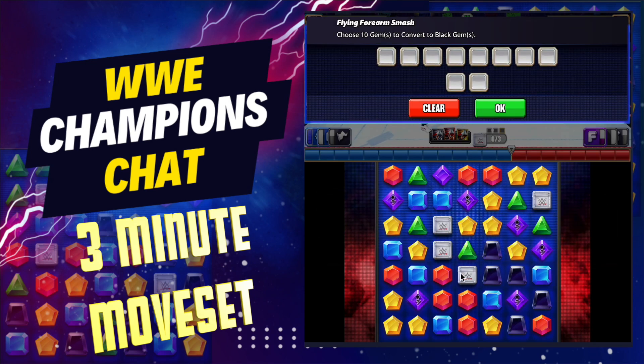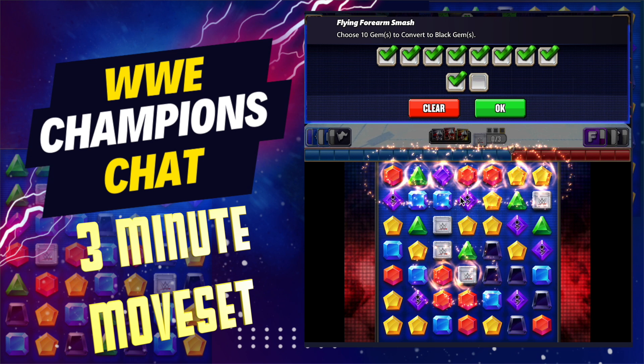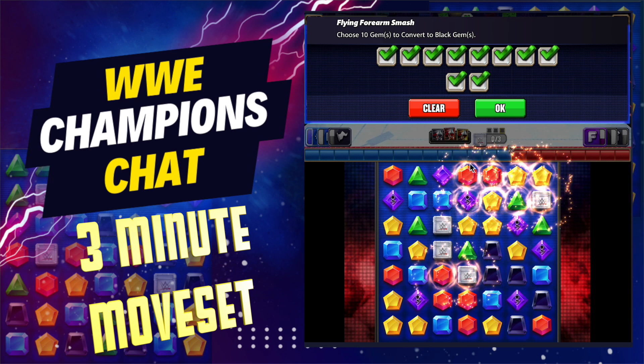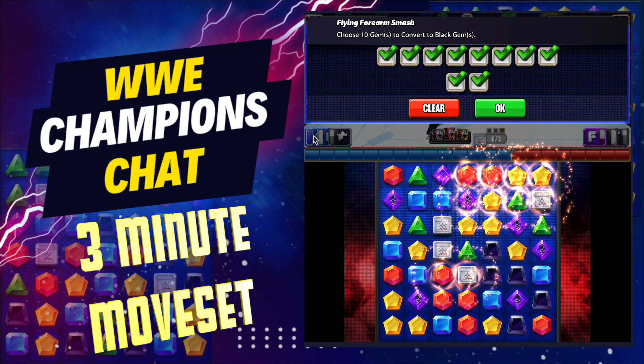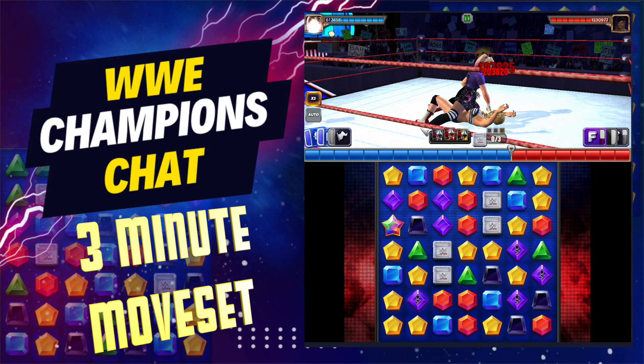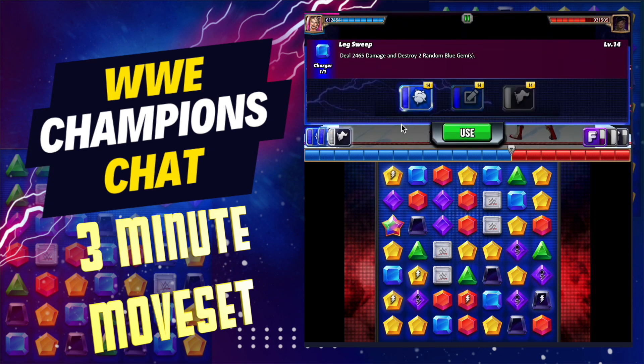You're going to create black gems here. What I try to do is see if I can get the blues lined up — you can do four matches, or you can just do one big monster black gem move. If I do this right here, I get two blue, which helps load that move back up. We're going to do all that black gem damage — bam bam bam — that was a 600,000 hit.